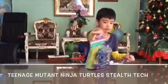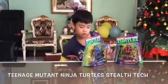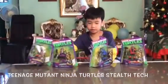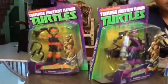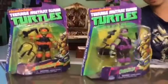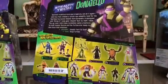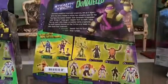Today we have Ninja Turtles Stealth Turtles. We have Leonardo, Raphael, Donatello, and Michelangelo — all four. And when we look at the back, it says they're Stealth Turtles. It also says the names: Raphael, Leonardo, Donatello, and Michelangelo. So it's really nice. Let's open it up.